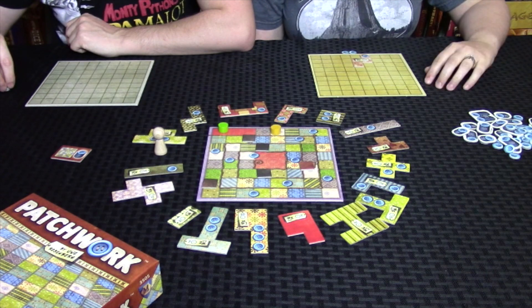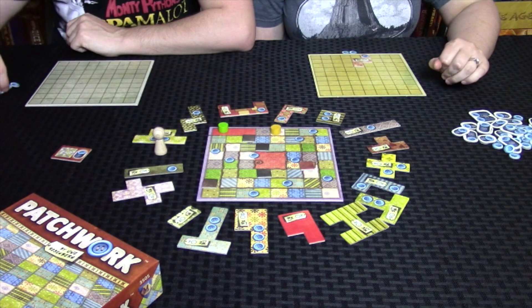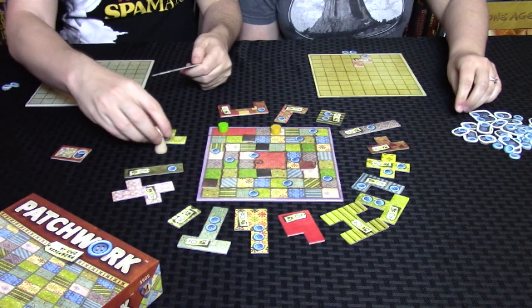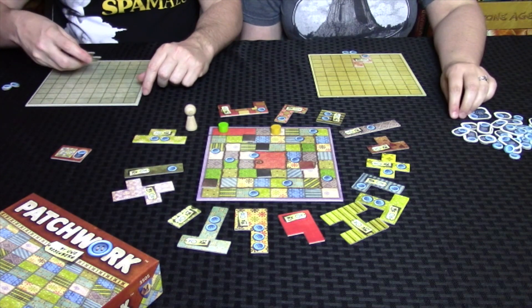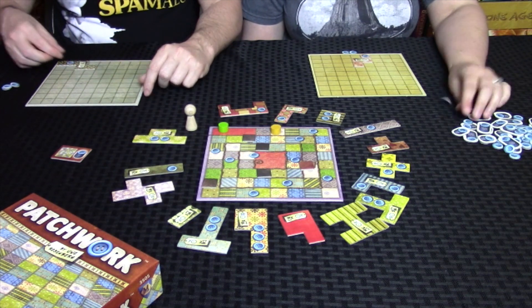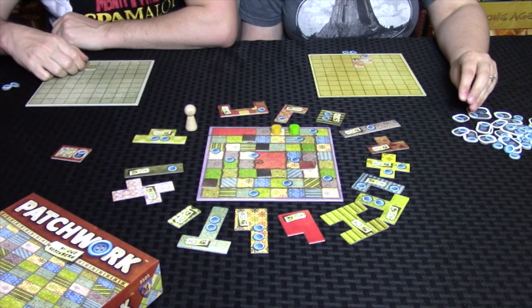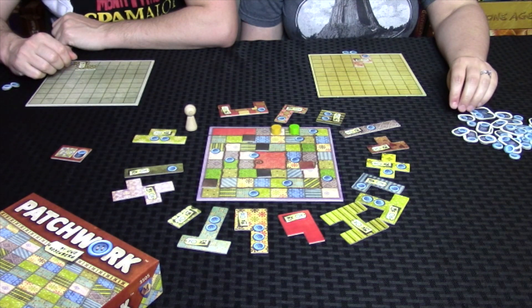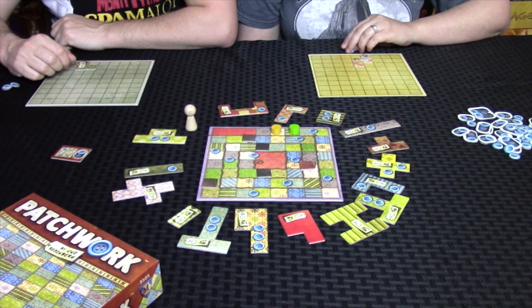I think I am going to do a similar play — two buttons and three time. So I am going to buy this one here. He costs two buttons, costs me three time, but he has one button income on it. I'll put him over here like this. And then I move three — one, two, three. Now I only have two buttons to my name, but that moves me forward a lot. It costs a lot of time, but it does give me an income and moves me ahead.